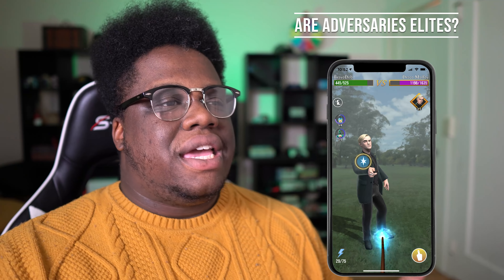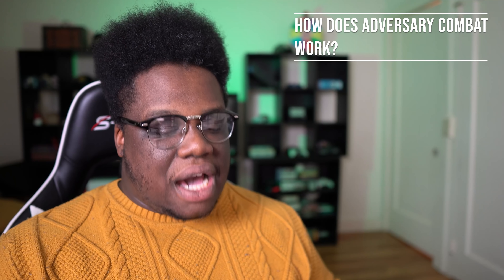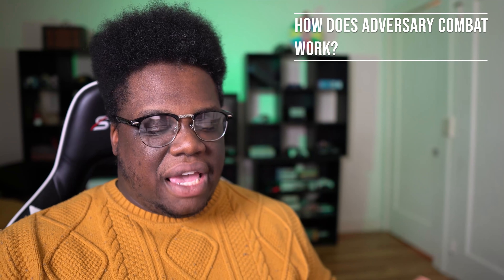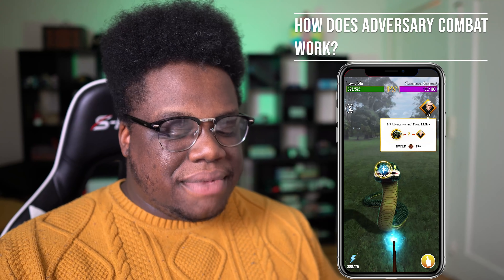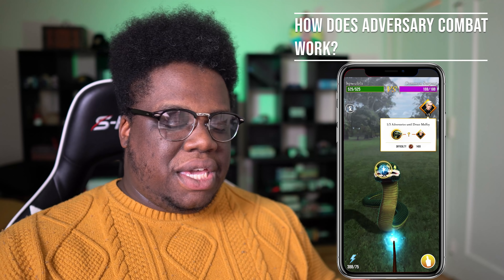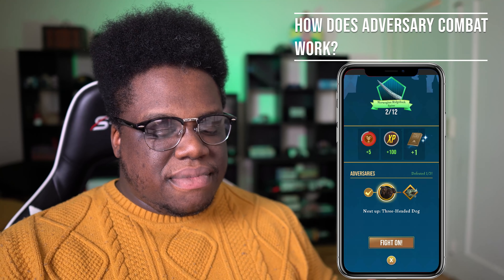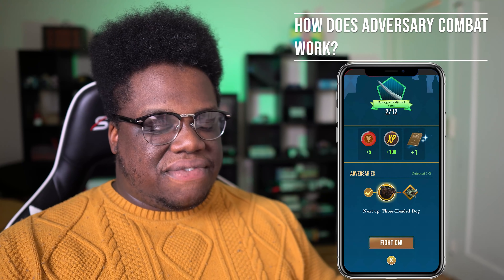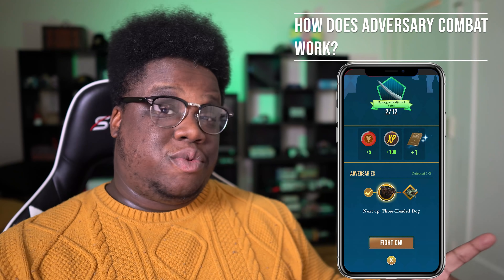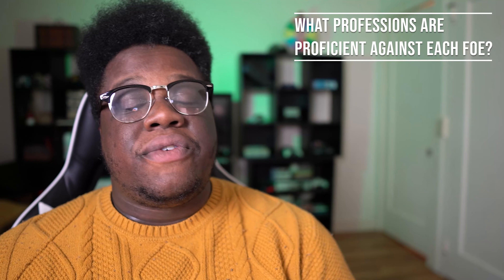How does the combat feature work with adversaries? When starting adversaries combat, you will see the first foe in the chain and there will be a gold diamond under the foe's HP meter that tells you what the arch foe is. Each foe you defeat, you will see a reward screen and receive rewards for that win. At the bottom there will be a button that says 'fight on,' your HP will be restored completely, and you will see the next foe.